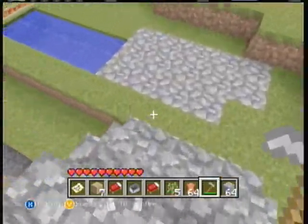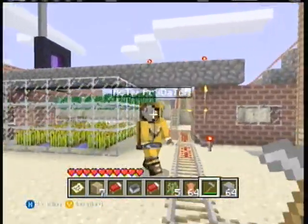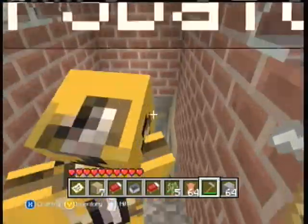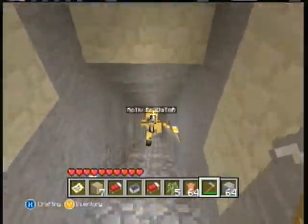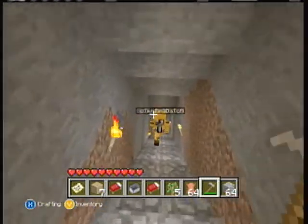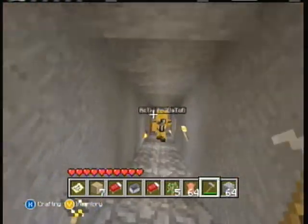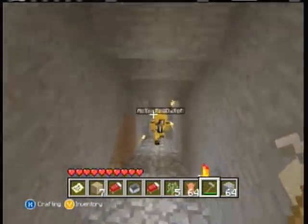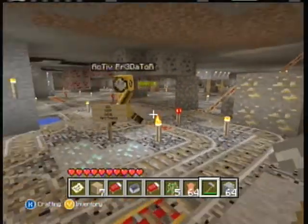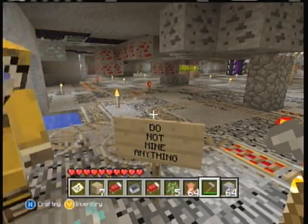Follow me. This is the mine shaft, or staircase, to go down to my mine. Just to let you know, I didn't mine anything out of the mine because this world is duplicated, so there was really no point. Okay, please read the sign — there's diamonds right there.